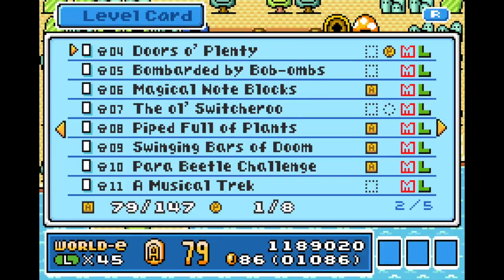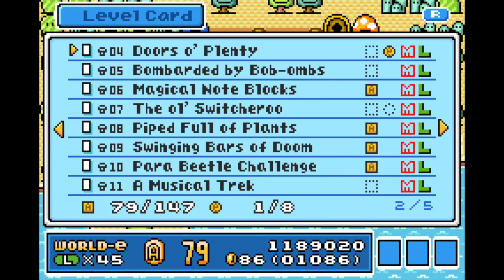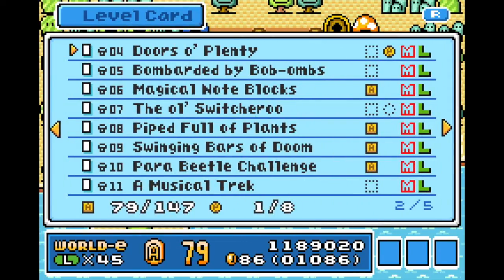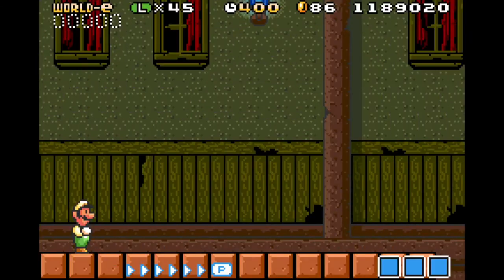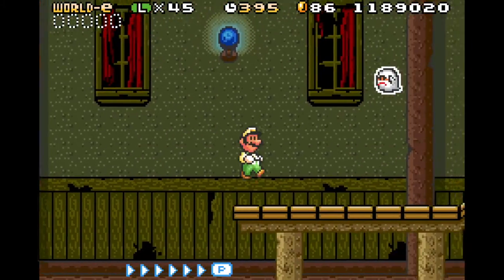Hello everybody, welcome to the 18th day of green month — this is the day after green day. I'm going to be continuing where I left off on June 16th, where I played Super Mario Advance for the reader levels. I already played the level 'Doors Are Plenty' in yesterday's video while testing out the SN30 Pro Plus, which I'm using right now, but I kind of sped it up. So let's do a proper playthrough.